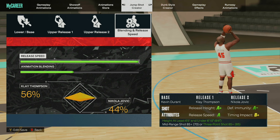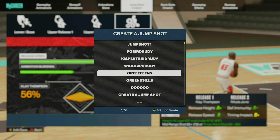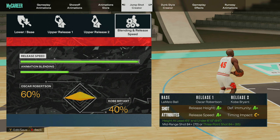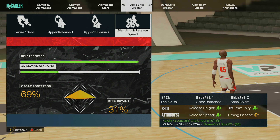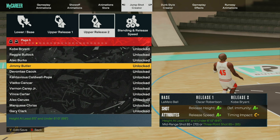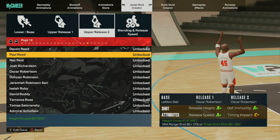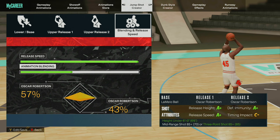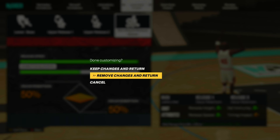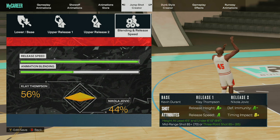You guys want to try it out, you can try it out. If you guys want to see my other one, it's this one right here — this one is LaMelo, Oscar Robertson, and Kobe Bryant, blended 50/50. This is the shot I was using in the beginning and I switched to that other Kevin Durant one. I don't know, I like the Kevin Durant base for some reason — it just feels good.